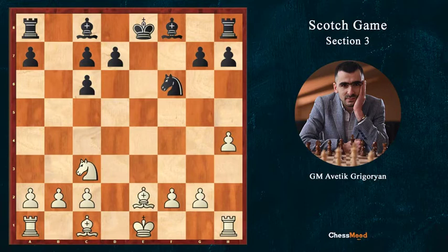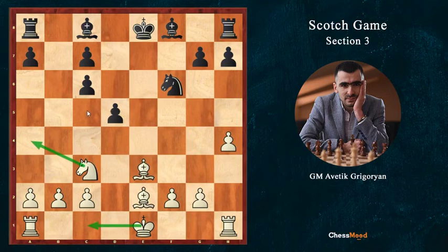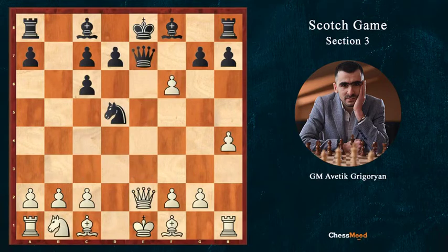If Black plays d5, opening the bishop on c8 and fighting for the center, then Be3, long castle, and very often we'll have the Na4 move — blocking here, then Nc5 or Bc5. The rook will come from h1 to e1. After Na4, it will also be possible to play c4 at some point. It's a slightly better ending for White, so I recommend after f6 to take on f6.